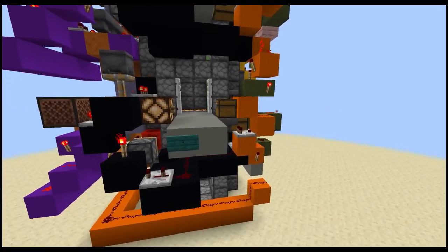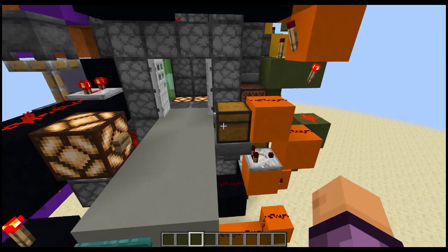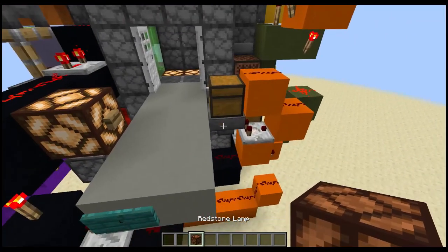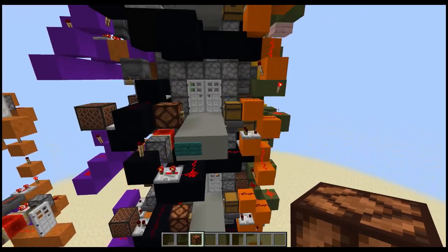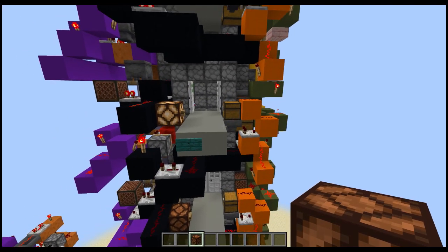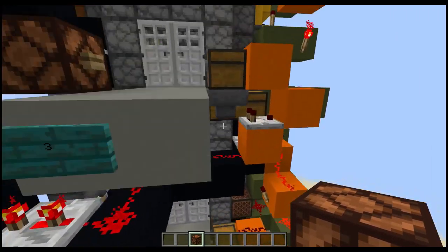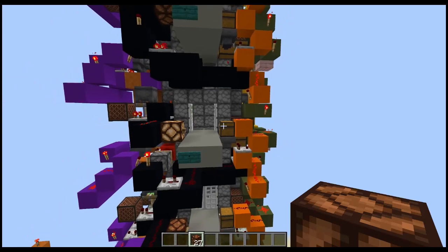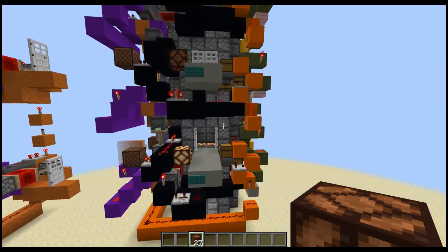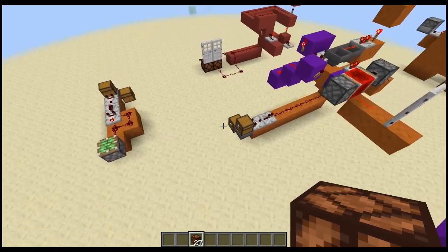Let me show you quickly how this works. Say right now we're on the fourth floor and you want to go to floor four — you grab an item, put it in, it closes that door and opens floor four. You want to go back down to one? Put one item in, it'll close that door and bring it down to one. What it does is measure pulse length determined by how many items you put in — the more items, the longer the pulse.